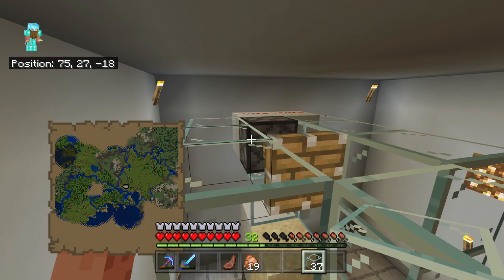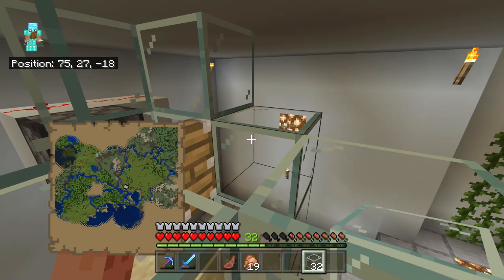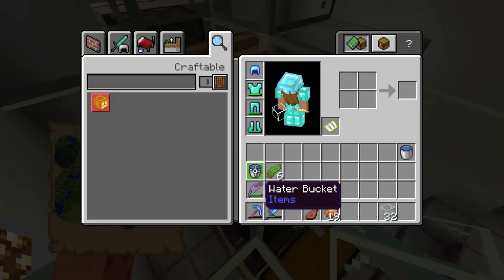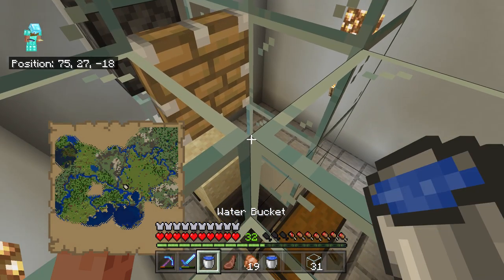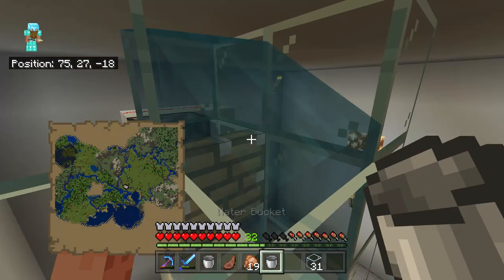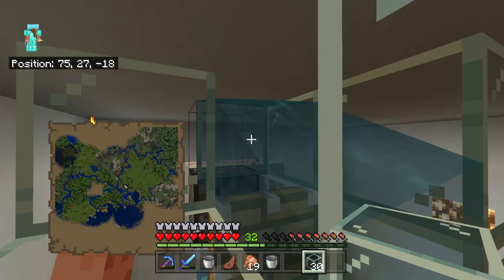Then you're going to need to get on top of the build and start placing your water, sealing the roof off, and placing your kelp. Put three pieces of glass on the back — don't be stingy with your glass at this point because if we get any spillage we're going to have problems. Then we're going to have a source block of water on that bottom piece of sand, and the next source block of water is going to go above the piston — not on the piston, above the piston. That is basically the farm complete. You'll also need to put a little roof on your farm made out of glass, but that's super simple.